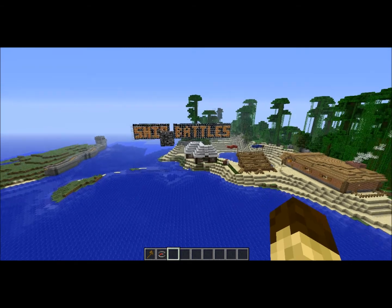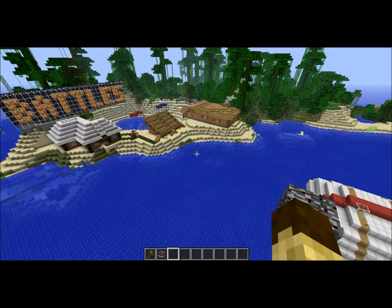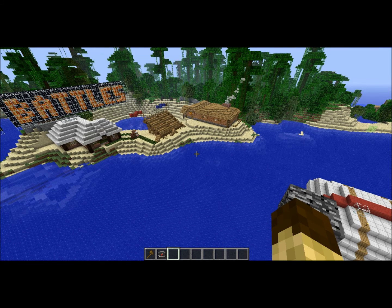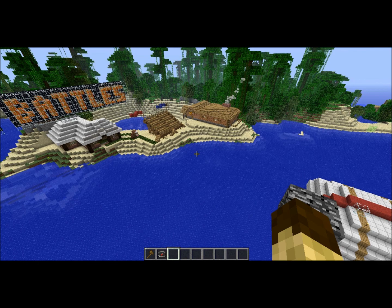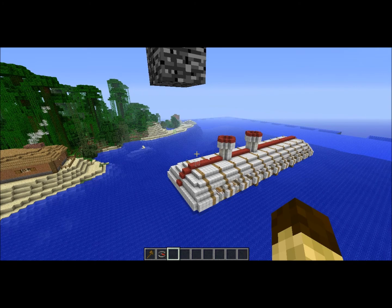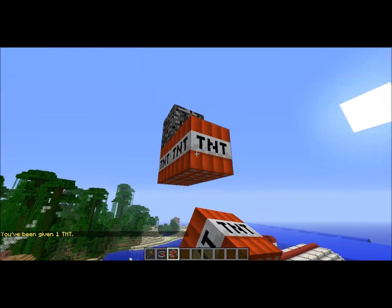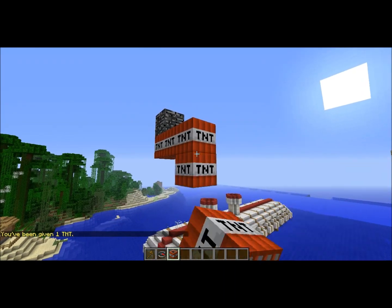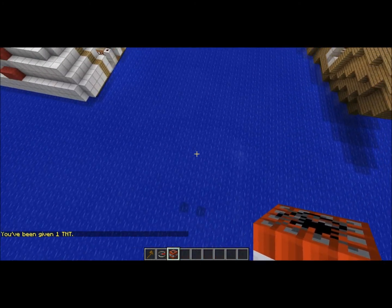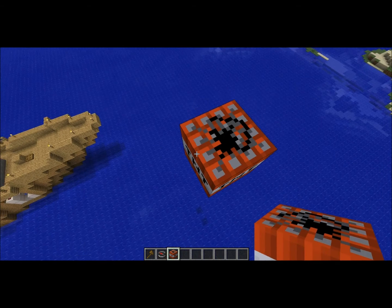We actually have this paste block saved, because people like to be funny and destroy it. We have it saved from somewhere off on the shoreline so we can paste it back. Because if you don't know where it is and it's gone, and you put it in the wrong spot — say, where that block is — and then paste ships from there, all of a sudden your ships are over three blocks and two submerged underwater, and you have a huge problem.